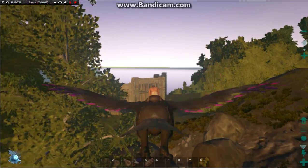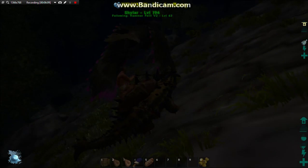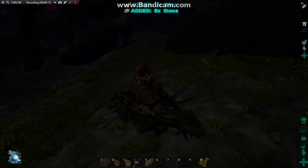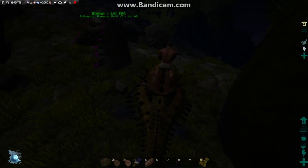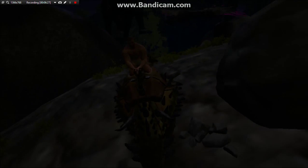Alright, here it is. We're back. Basically, we all know what the Ankleo does — it gathers flint, you know, flint and stones. But Doedicurus is better for getting stones. If I find a metal rock, there should be quite a few over here. I have Skylar and the Mammoth following me, that way I have the most weight possible. Chocolate Chip is there. There's Lord Tusken.